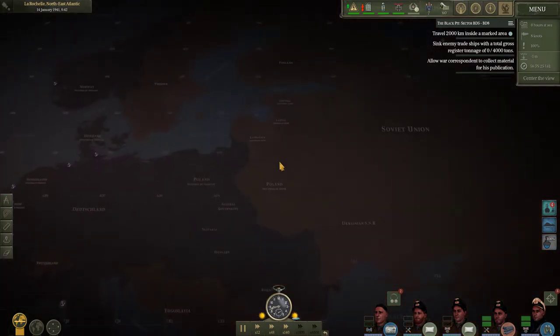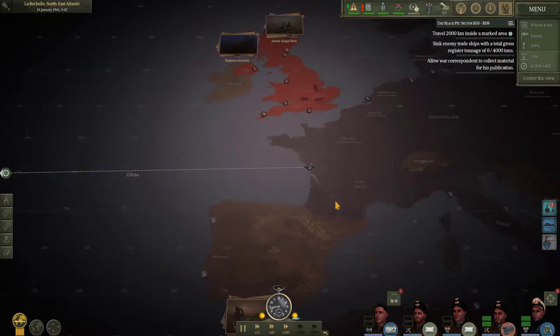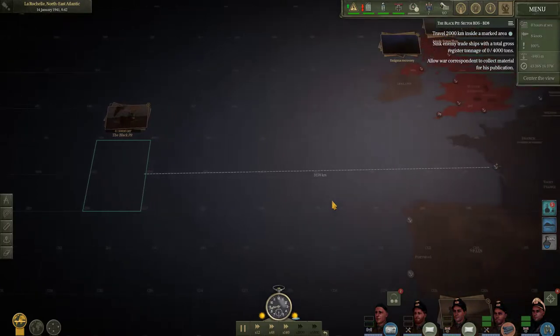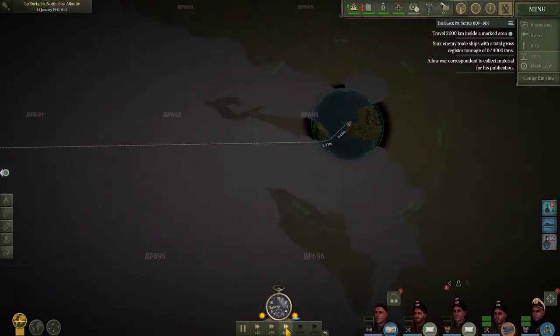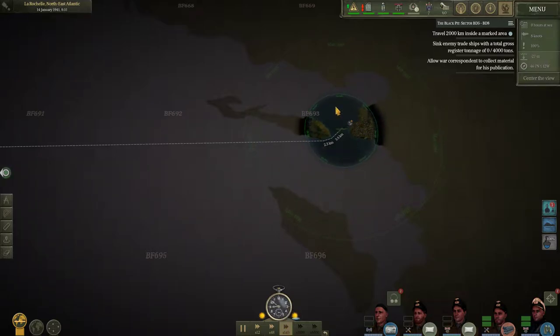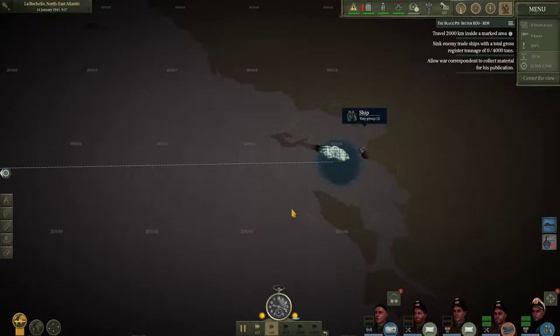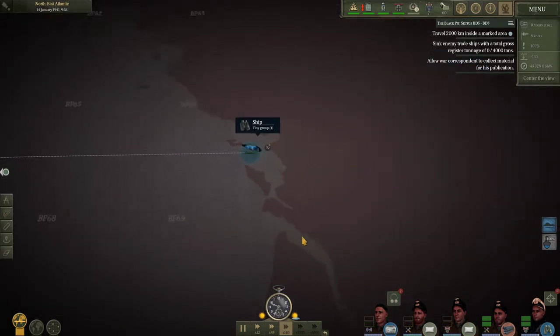The Allies still own Greece, and Operation Barbarossa has not yet gone ahead. So for submariners, these are the happy times — when Allied ships are largely unescorted, and the escorts are not optimized to deal with submarines. Let's get going and time compress. This little circle is what we can see clearly. Once we get out of shallow waters we can increase compression, so it doesn't take us a week to get across to the middle of the Atlantic — it should take a matter of minutes.